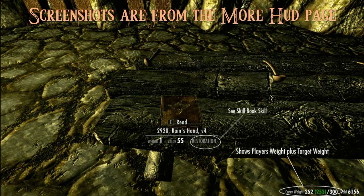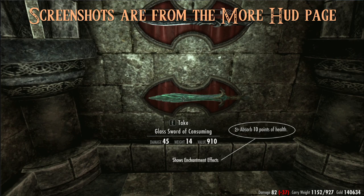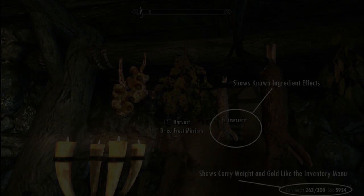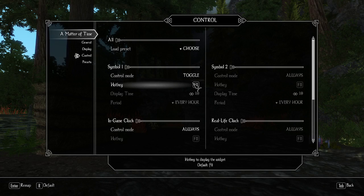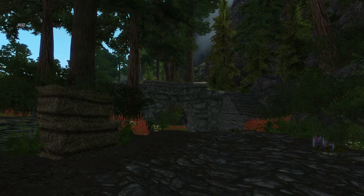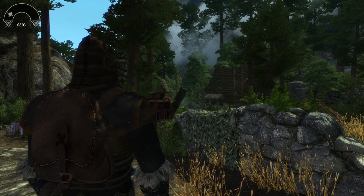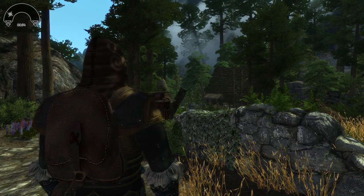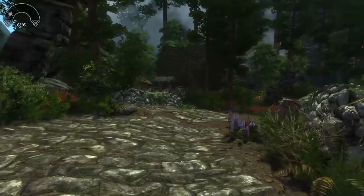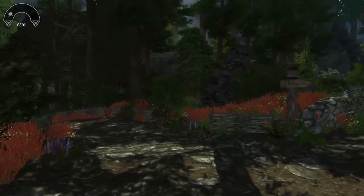Another mod I use is MoreHUD and this gives you more information on an item before you pick it up. In Enderol you can't wait, so to see the time of day, Matter of Time makes even more sense to use. This adds a clock widget to your screen which can also be toggled on and off. Like I said there comes more to these mods but I don't want to dwell on these too much. Most of you will probably be familiar with them and if not there are very well detailed videos for it.